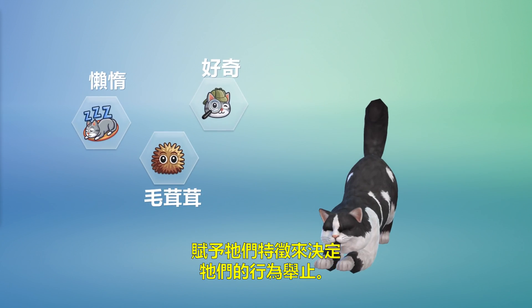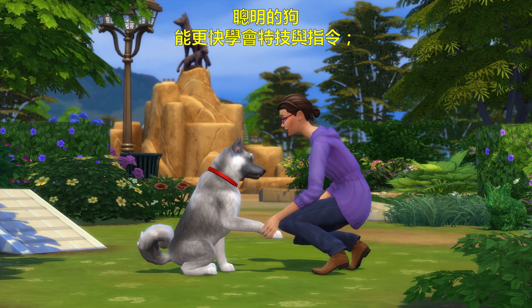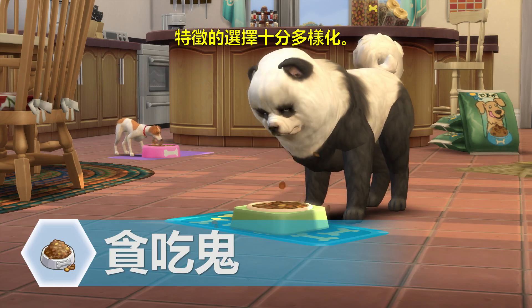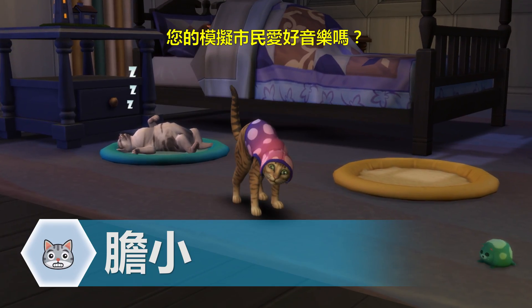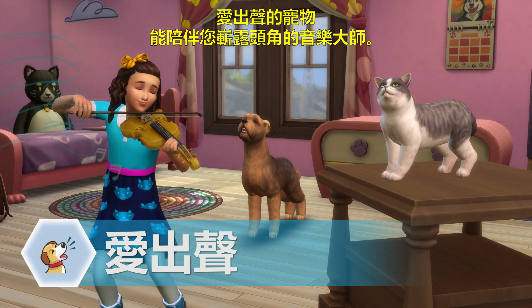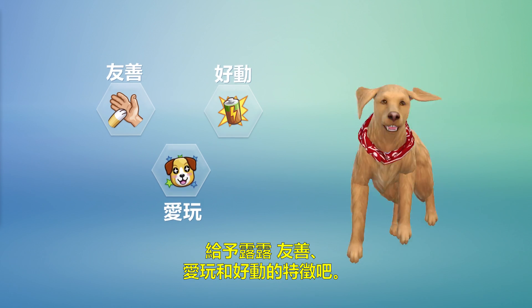Giving them traits lets you choose how they will behave. Smart dogs will learn tricks and commands faster. A mischievous cat will find trouble in any home. There are many traits to choose from. Is your Sim a music lover? Vocal pets will accompany your budding virtuoso. Let's give Lulu the friendly, playful, and active traits.